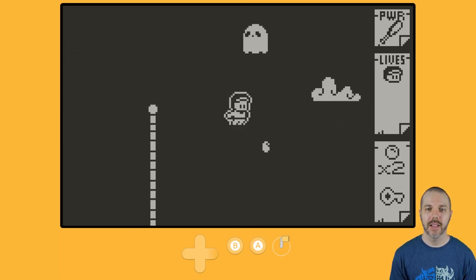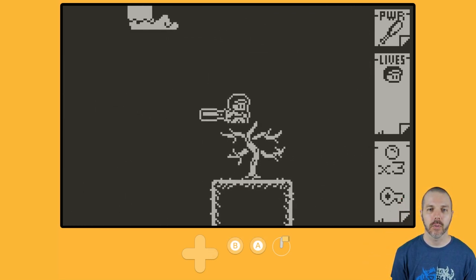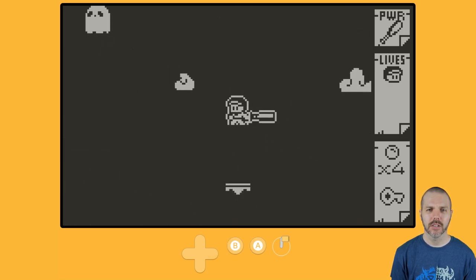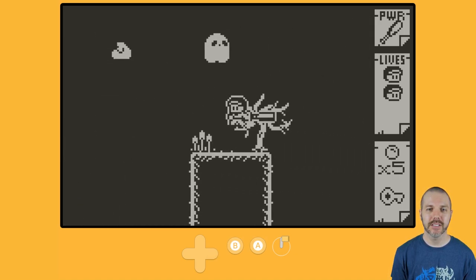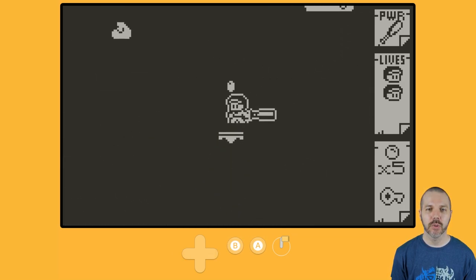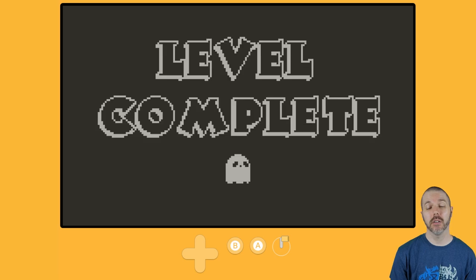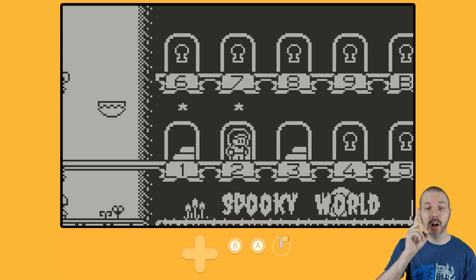The ghosts will hunt you down, but only in a certain area — so it's not like a Boo. Only in their predetermined area do the ghosts hunt you down. That's good, because otherwise it can be way too hard to deal with constantly hunting ghosts. Clearly I'm not going to get all the coins in this stage, but it's kind of whatever — I can play it again later. There it is, we did it! Spooky World level complete. We got one star; we didn't get the chest or all eight coins.